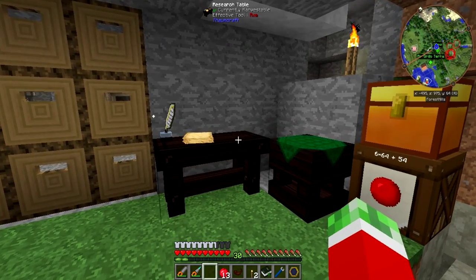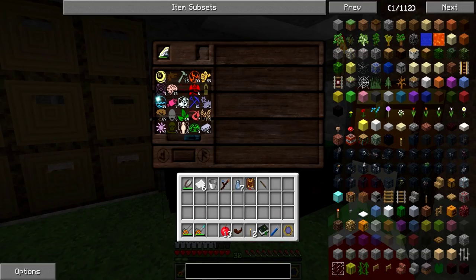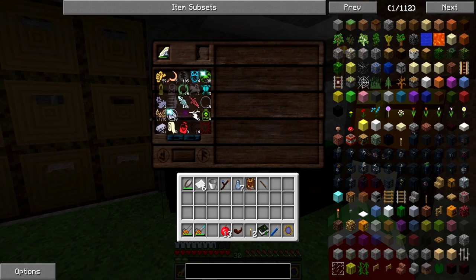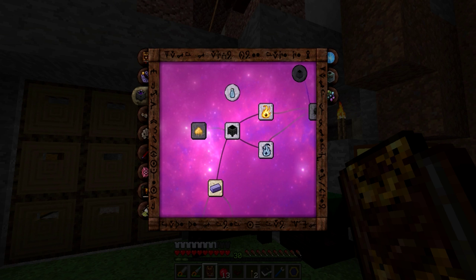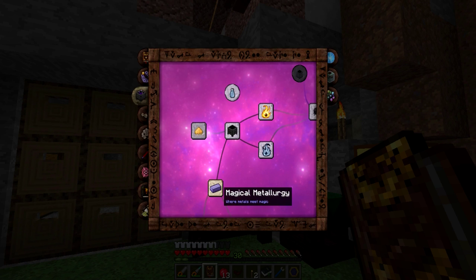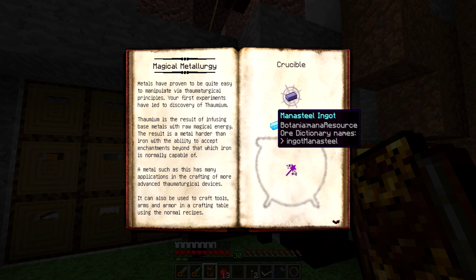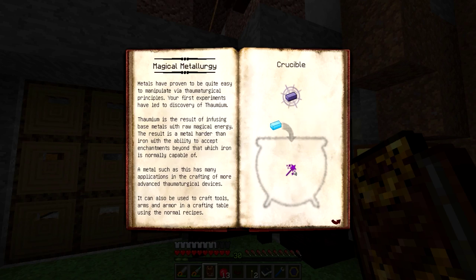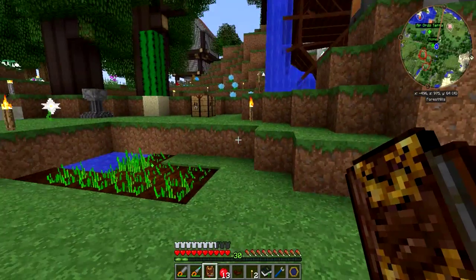I also started doing some Thaumcraft work. I managed to get a research table going and gather most of the basic aspects by combining them. I did a very little bit of basic research — Nitor, Elementum, and Thaumium. I noticed that for Thaumium, instead of using iron you need Mana Steel in FTB hard mode, so that's definitely something to consider.